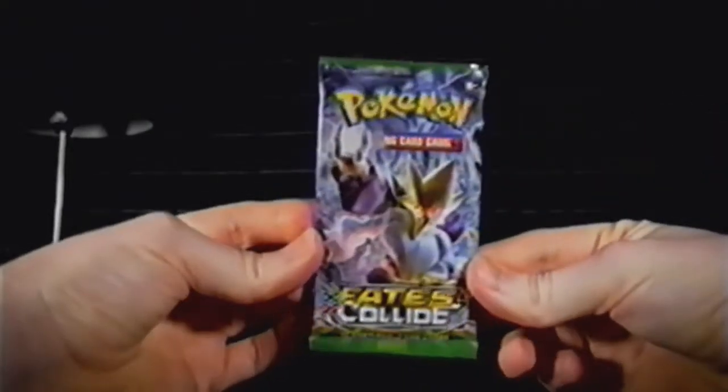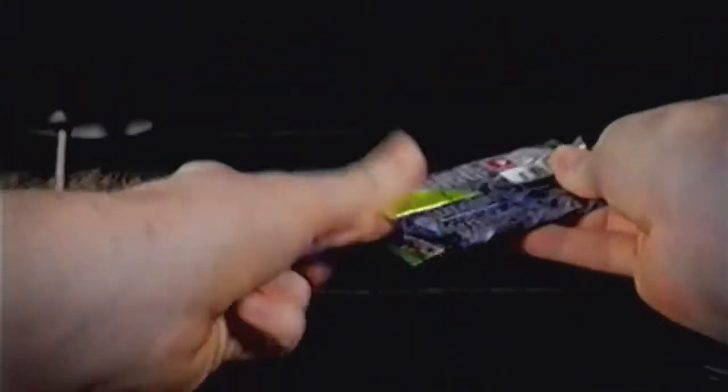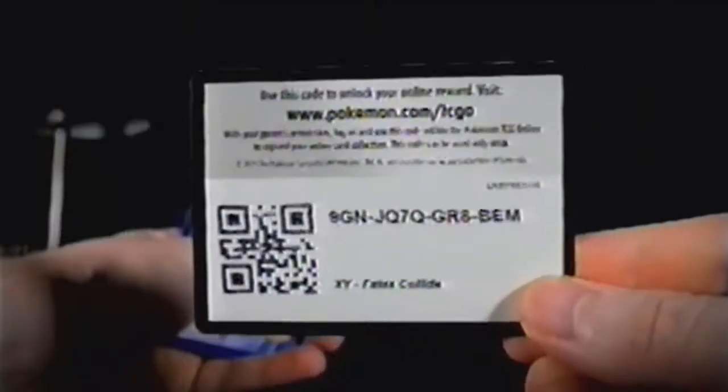Again, Mega Alakazam on the front, the usual foil pack. I've not opened a Pokémon pack in a long time. And here we have our viewer TCGO code of the day — and it's gone. If you got it, congrats. Let me know in the comments section down below.